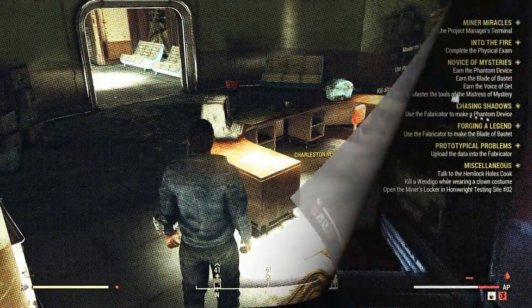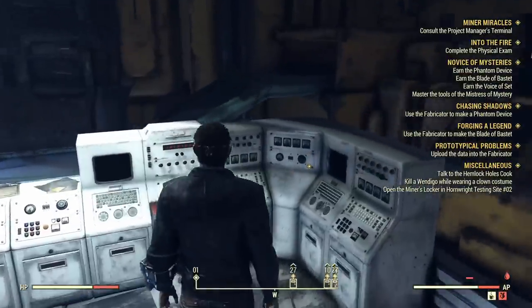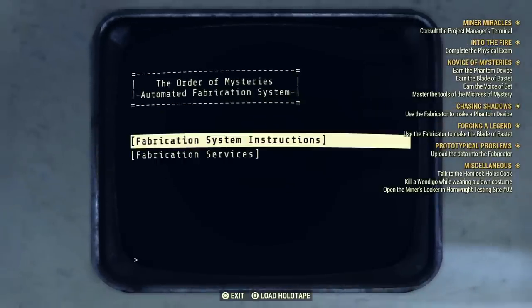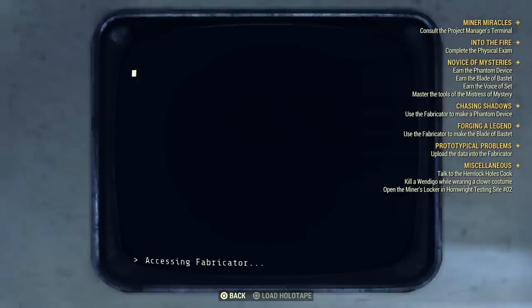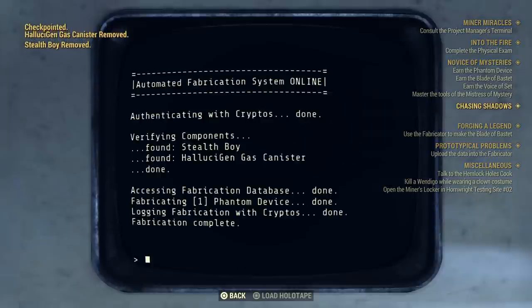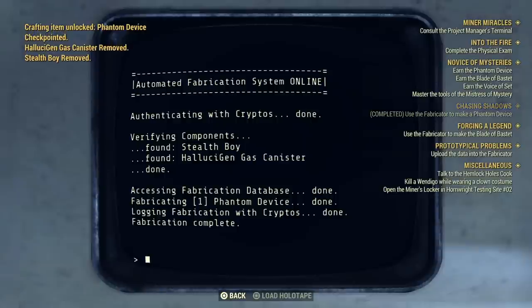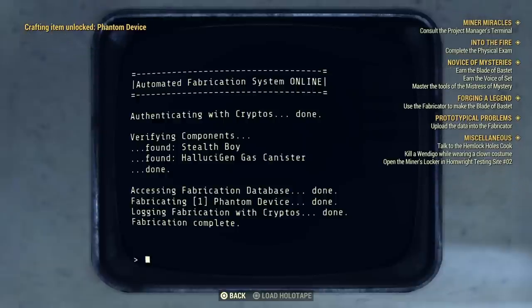I've skipped forward because I didn't want to show me running around killing six different creatures — that's up in the top right of the screen if you want to see what creatures those are. Head back to the bat cave as I call it, and hand in all three quests one by one. We dispense the hallucinogen gas — it takes the stealth boy as well, that was a requirement — and Novice of Mysteries that section is now complete.